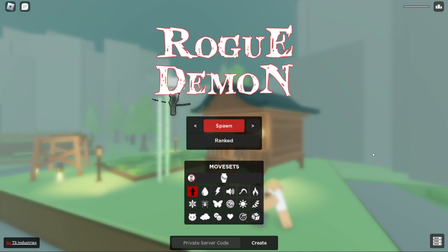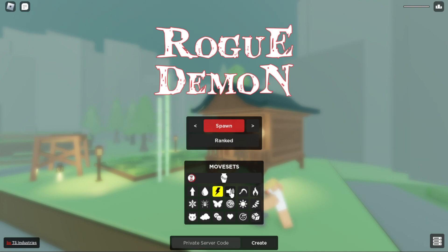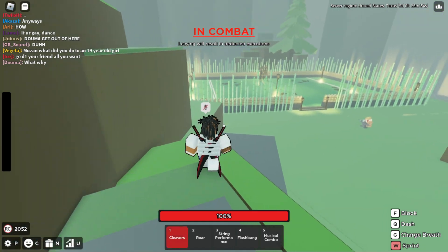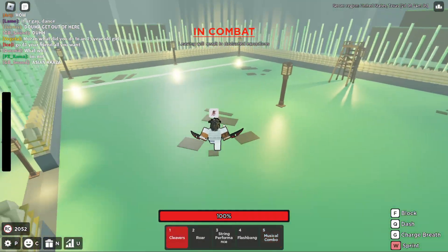Starting out, if this is your first time playing this game and you need some help, you want to make sure you know which style you want to use. If you don't know yet, just go with one of these — you can go with Thunder, Sound, or Sun. Either one is good because you don't really need to move stack; you can still do a lot of damage without move stacking. I recommend you go with Sound because it has a lot of moves that block break, so people who are holding block — basically every single move on Sound breaks block.